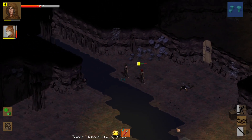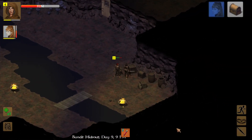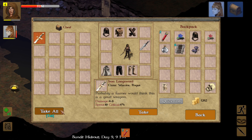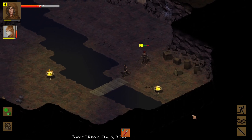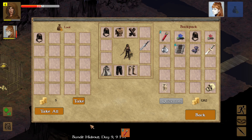We could explore further in here and get a bit more experience, but we want to use the scroll first. Let's explore some more — there's an iron longsword here. Probably not as good as what our companion has, but we'll take it — we can always sell things. We're not going to go any further because we want to go turn this in.